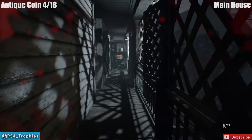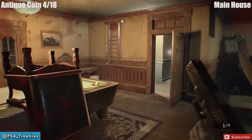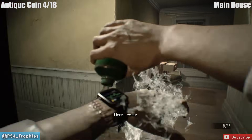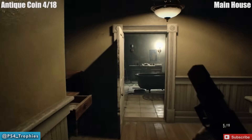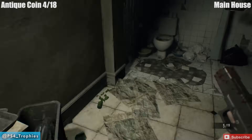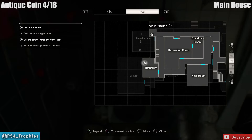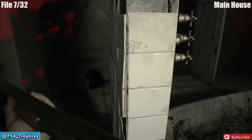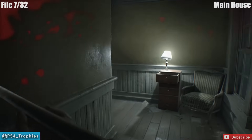Next up we've got another antique coin — we're actually up on the second floor in the recreation room. We're going to head back there in just a second. Come back here, you're going to get the little shadow silhouette thing out of the tub. In the back corner here, in the toilet, is a coin — coin number four.